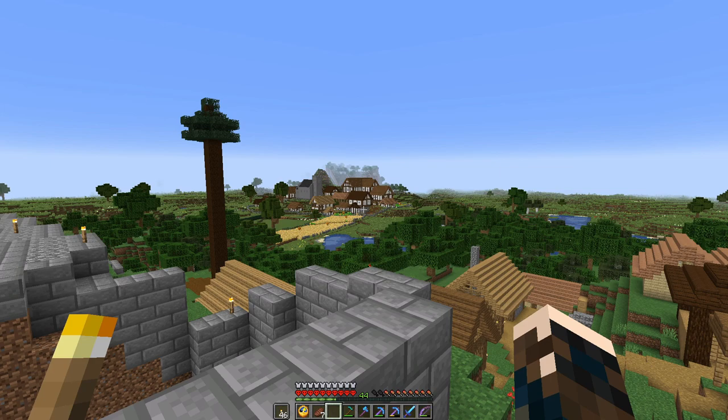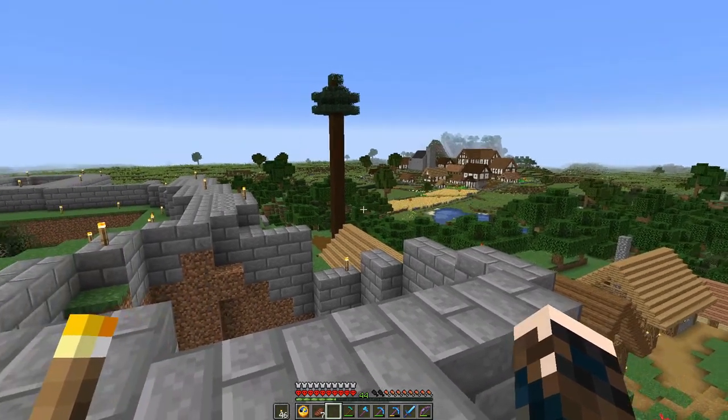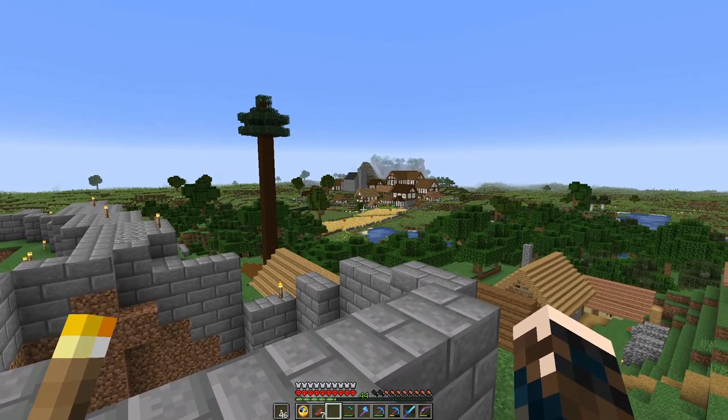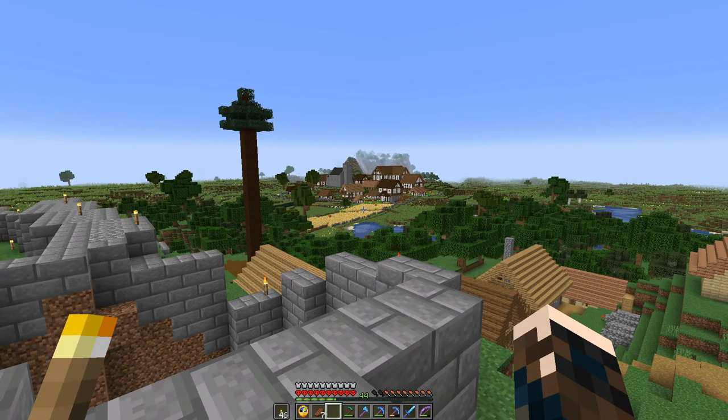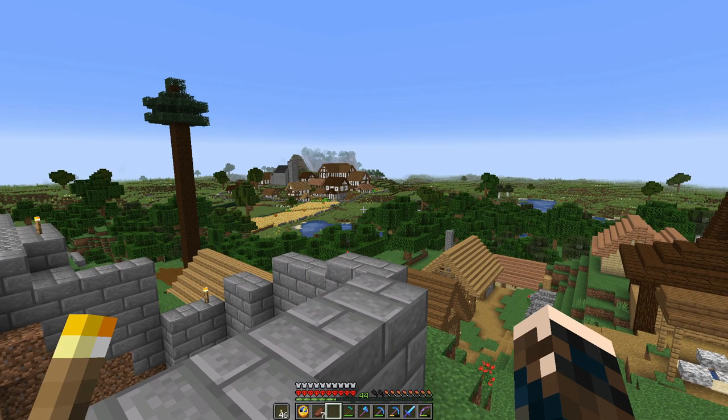I have to put a third of the land belonging to the castle under the plough — that means with crops on it. That means 586 chunks. This field and the little bit behind that tree that I started is seven. I've got a long way to go. We are not doing that today.